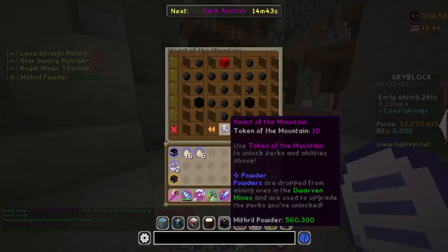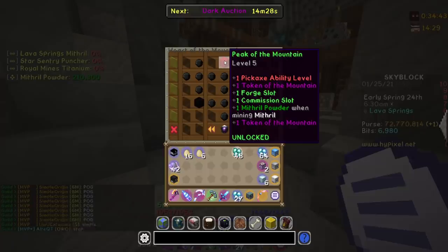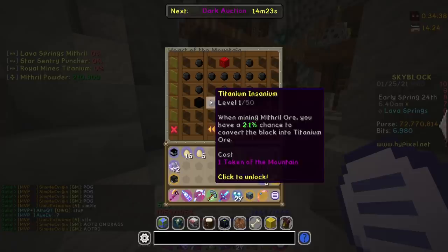If we go here... Oh my goodness, it looks so empty. I have 560,000 powder. So let's go ahead and upgrade this. We got an extra pickaxe ability, one token of the mountain, one forge slot, one commission slot, one mithril powder when mining mithril plus one, and then one more token of the mountain. So mining speed first, then mining fortune. I'm going to get this one. I'll unlock it. Daily powder, efficient miner - that's going to be huge.